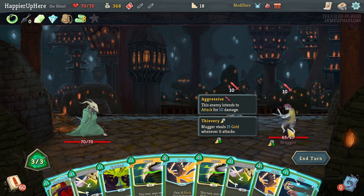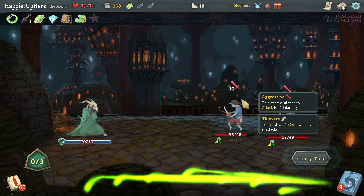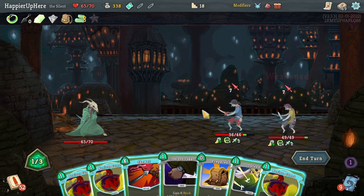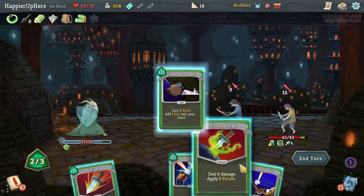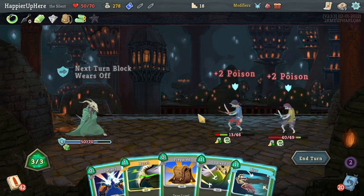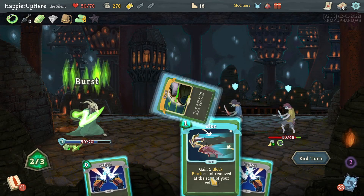I got Burst to be able to burst the Catalyst — I just need some poison to start with. Extra energy would have been great. Let's do Defend to not take too much damage. Another 20 incoming — Crippling Cloud for the weakness. Both enemies are attacking me — not often that happens. Let's do Dodge and Roll, Deflect, try to defend as much as I can, and play a Poison Snap. No good reason to burst the Blur — that's a bummer.